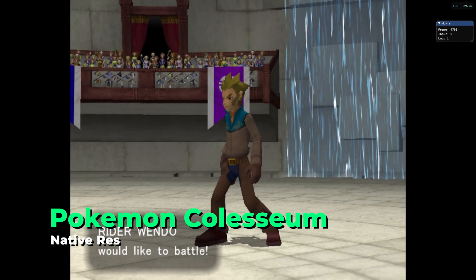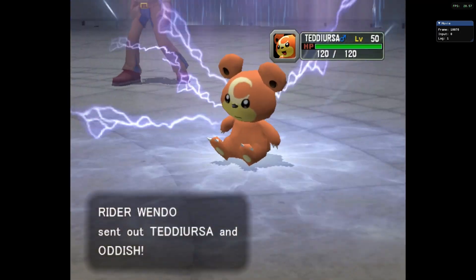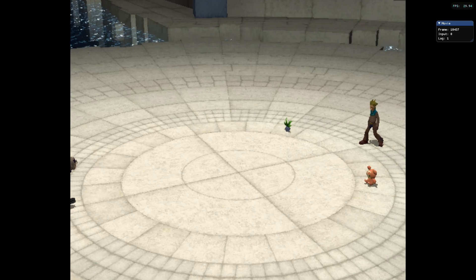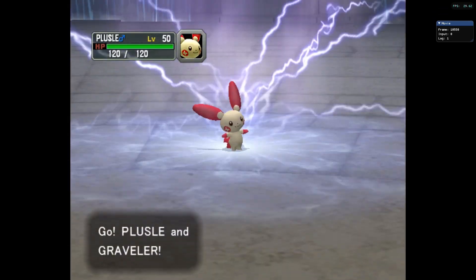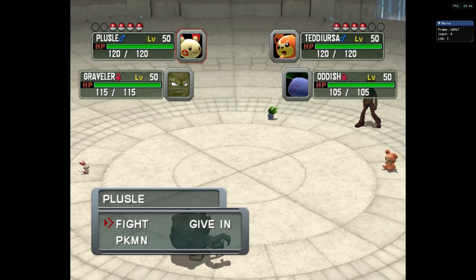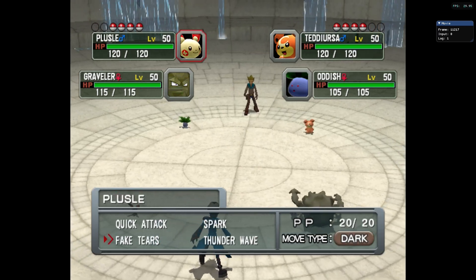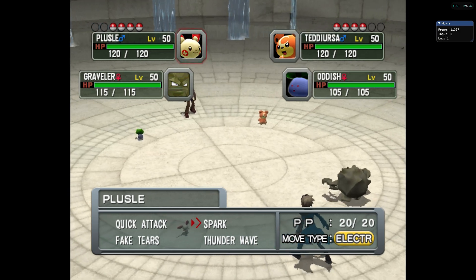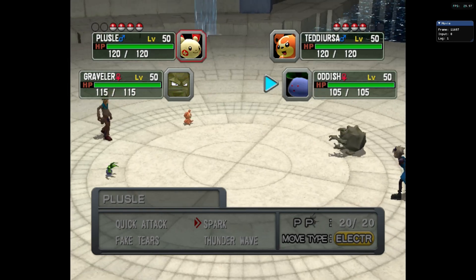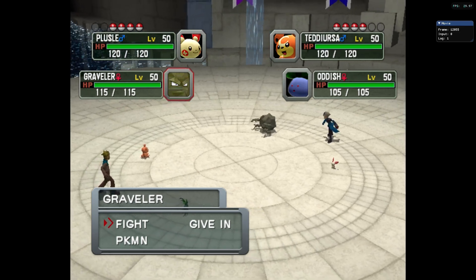One of the first ones that I was really focused in on getting to run was actually Pokemon Colosseum. At the native resolution, it is running at 100% speed most of the time. There will be certain occasions during battles where the performance might fluctuate a bit, but since it's a turn-based combat game, the performance is still pretty decent across the board. As long as we're not getting any major freezes or stutters, then we're pretty much good to go. I pretty much did not end up adjusting the render resolution at all while playing this, and at least at the native resolution, it was doing decent enough.